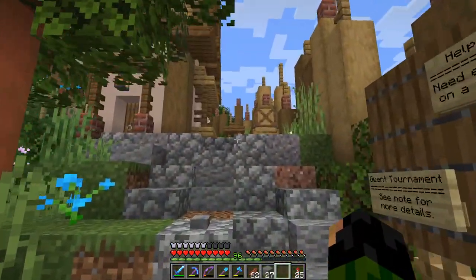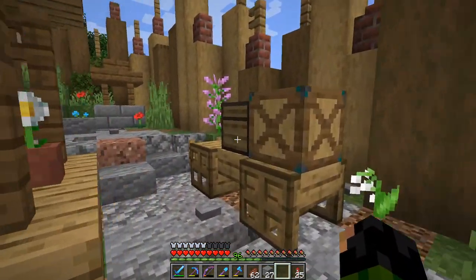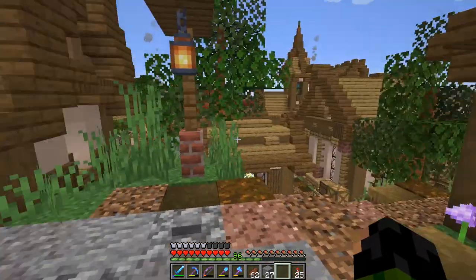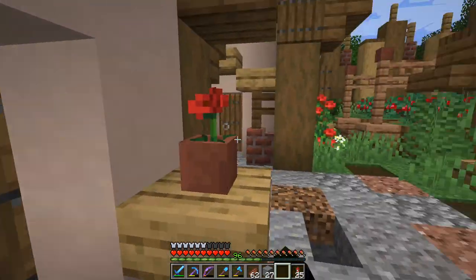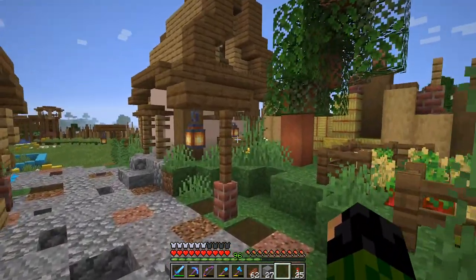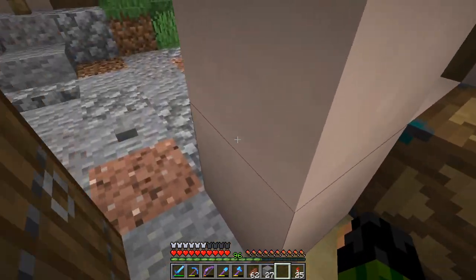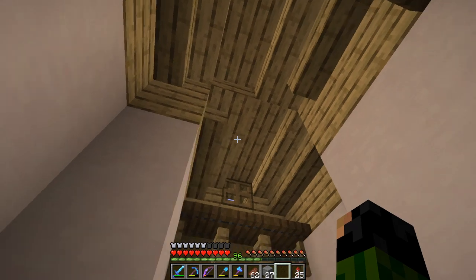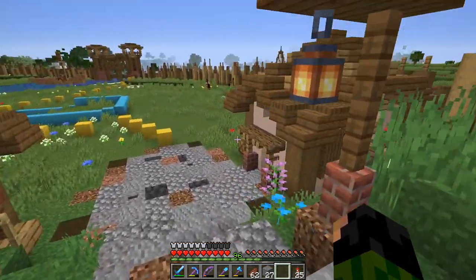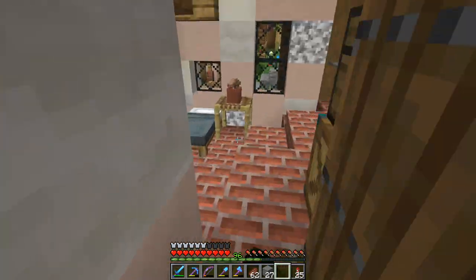Most of these houses look pretty similar on the inside so I'll take a walk around and step inside each one. They all have their own bed, tables, flower pots, and lanterns to keep them lit up. The main thing that's different is the floor design in each one — I've used stone brick in one, stripped logs in another, diorite in one, and brick in others. I've also smoothed out all the ceilings since the roof on show doesn't look particularly good.